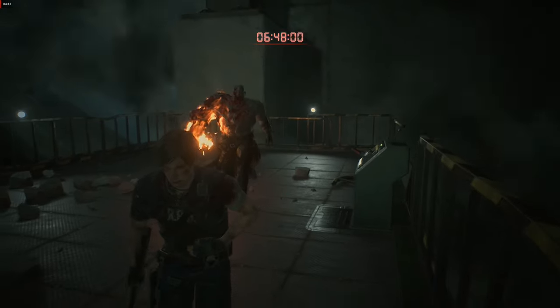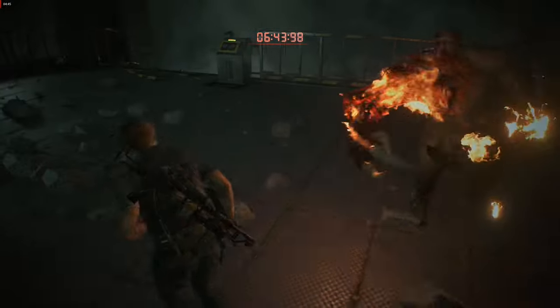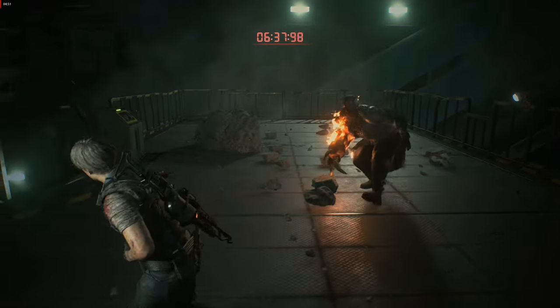So the number one thing you have to do is to run around and dodge his attacks. The Tyrant is right-handed so you have to move to your left and dodge his right arm.